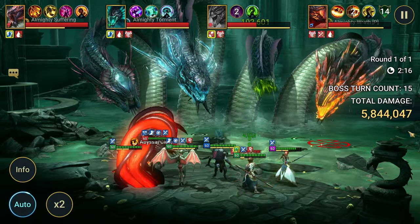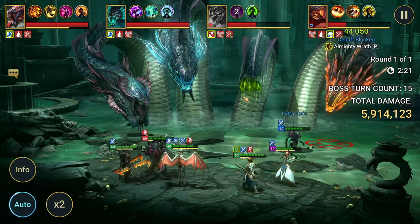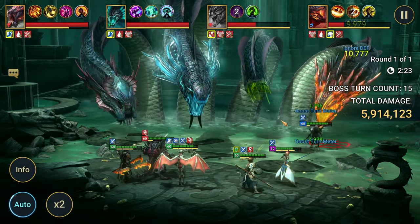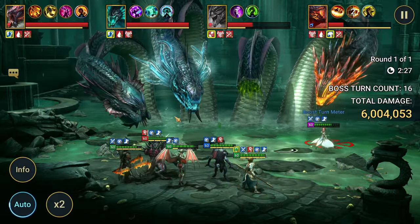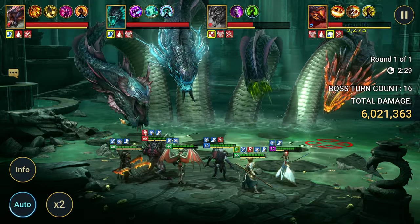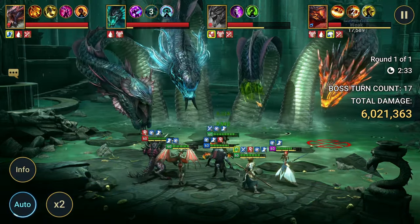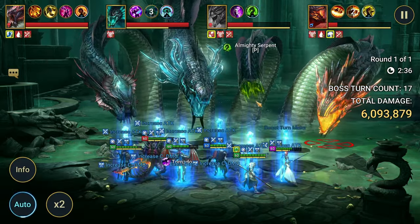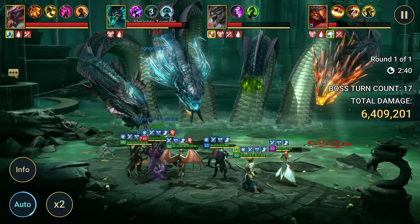I hate these Serpent's Will buffs because that means we can't do any damage. What if all four heads come out at different times? If one head comes out a step or two before another head, that means both heads that come out are going to have the Serpent's Will buff, which means we're not doing anything. This is really not the best rotation for me to try to do this showcase for Skull Lord Varghal.